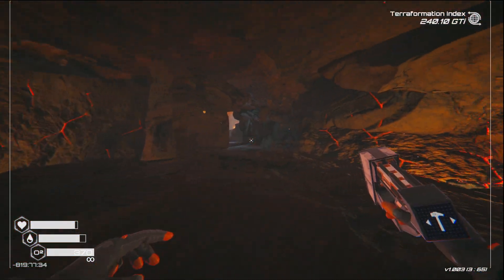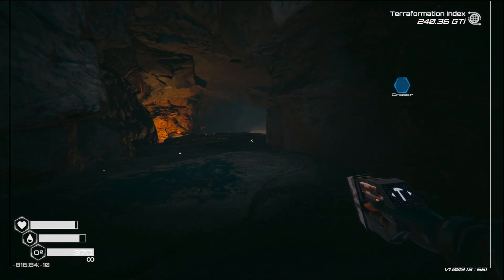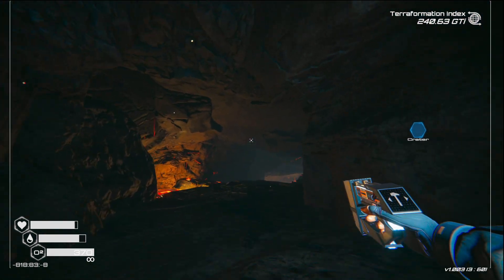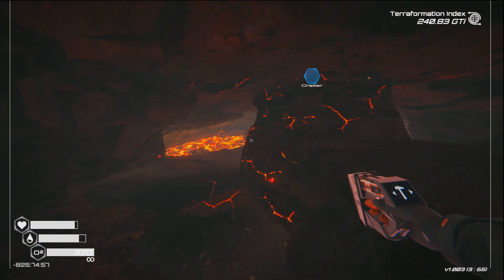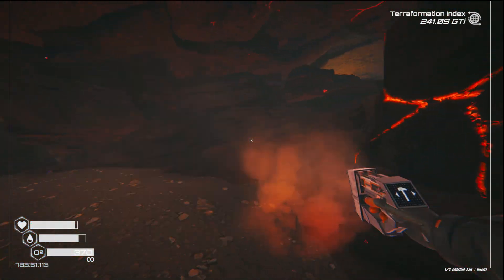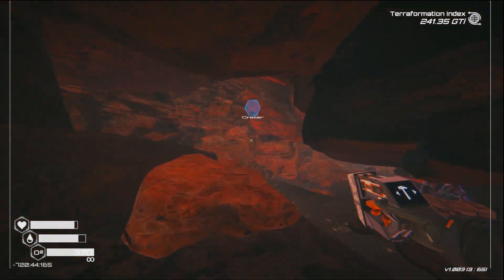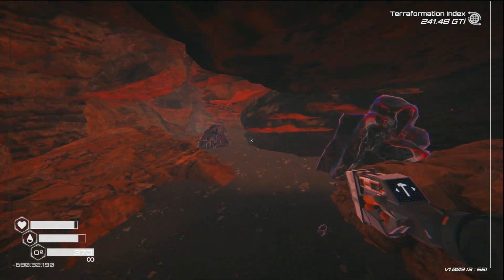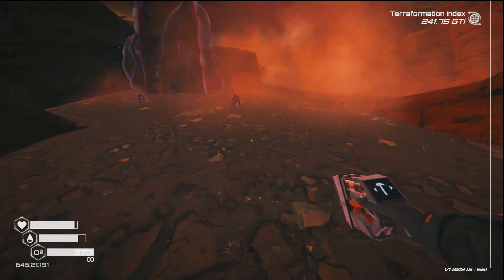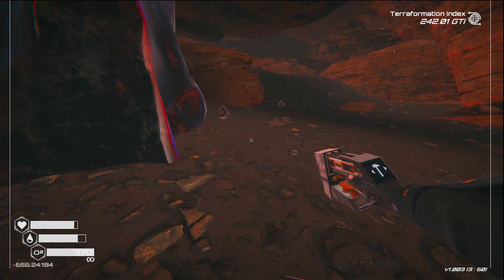Here are the coordinates: negative 8, 16, 84 and negative 10 is altitude. Here we go - see if I can remember how to get out of here. Lots and lots of obsidian down here - we are short on it so may as well pick some up while I'm under here.